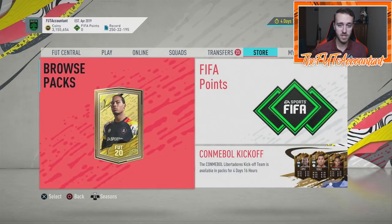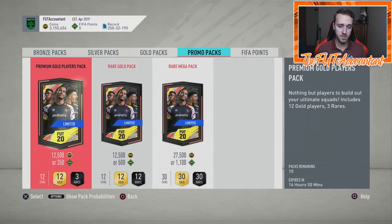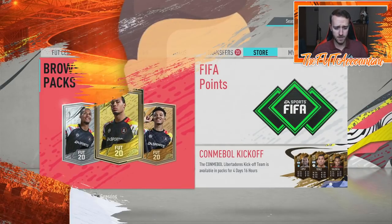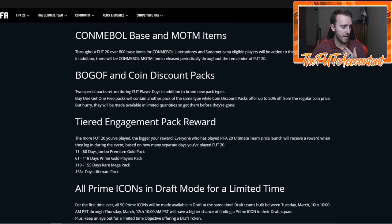Just a little recap of what's been going on: we are in the middle of the economy bowl Libertadores slash FUT Player Days promo, which has been headlined by half price packs, two-for-one pack lightning rounds, and prime icons and draft bonus weekend league player picks. Here's the page — we'll take a look at it right now. This is the stuff that's basically been going on this weekend.